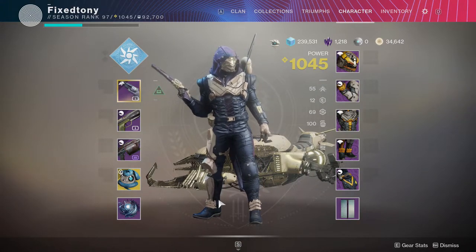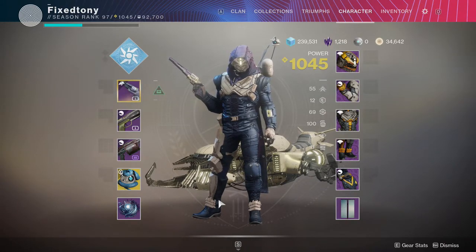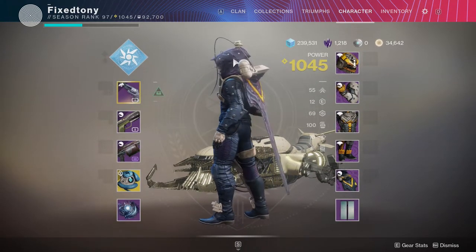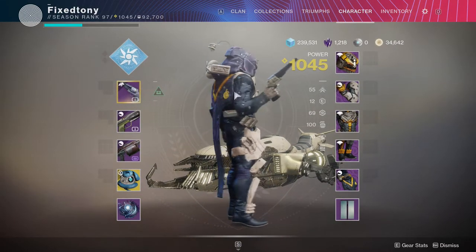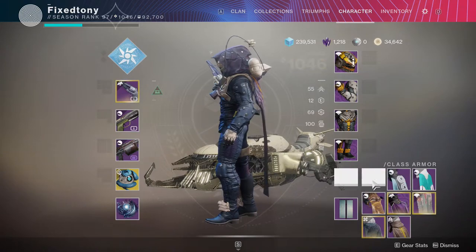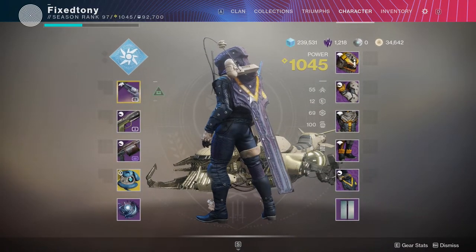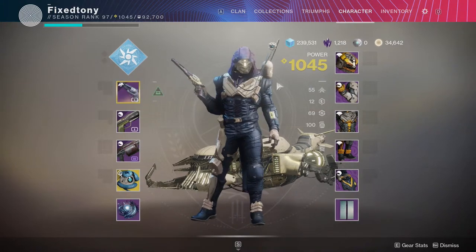Usually in all the other season pass armor reviews I've done, I've shown you that it's very minimal changes. But this one — it seems like they put a lot more effort into it because there's just so much more that's different. Sure, the hood looks exactly the same, but they added this wire here and so much extra stuff, which I think is really cool. They added the whole backpack thing too.